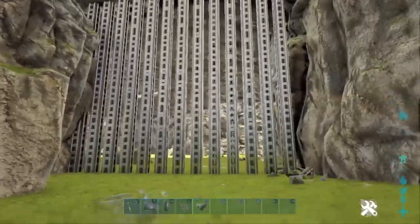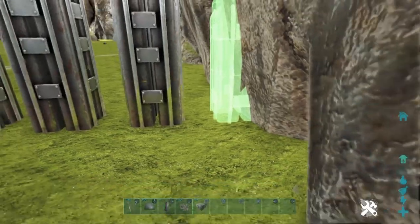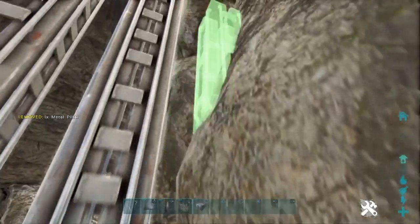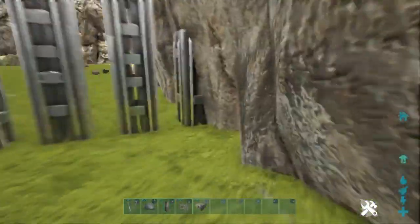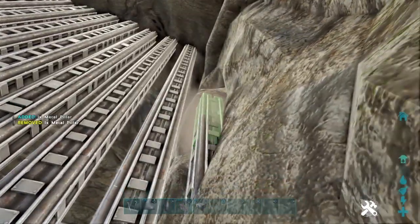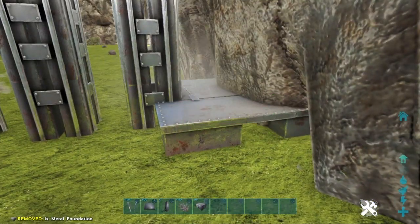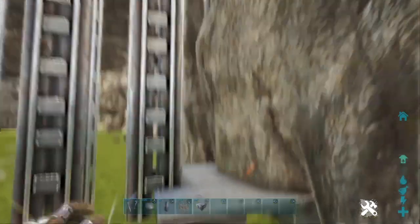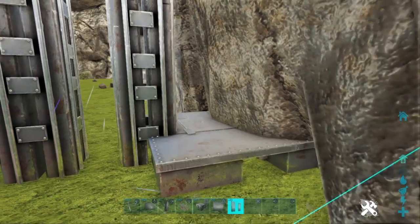I'm back — as you can see I've built this whole thing up. There's this little gap here that I'll probably fix at some point. If you're wanting to build an entrance, what you're going to want to do is have a little side area like this where you put a foundation and then you can just put a doorway and some walls and all that stuff.